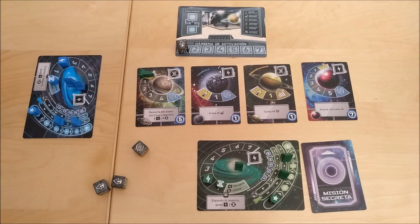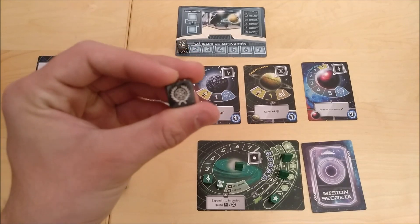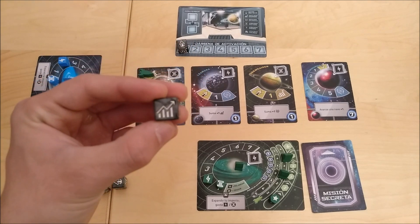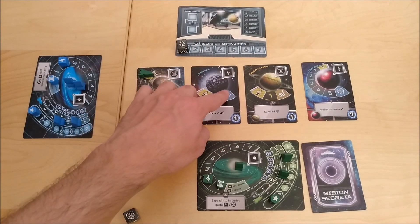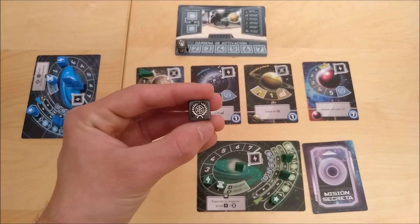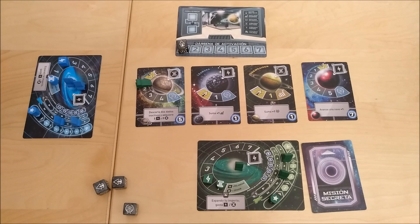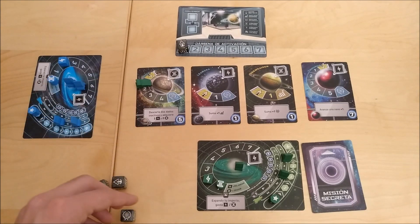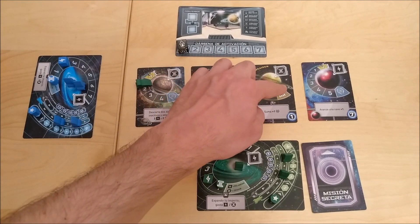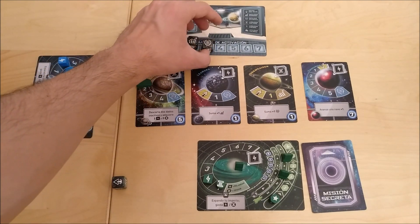So let's say I activated this die with the launching spaceship ability. Another thing we can do is activate spaceships we have in an orbit using the diplomacy symbol or the economic symbol. There are two different types of planets: diplomatic planets and economic planets. If you spend one of these dice you're able to move one of your spaceships one space in the orbit of a diplomatic planet, and if you spend an economic die you're able to move one spaceship one space in the orbit of an economic planet.